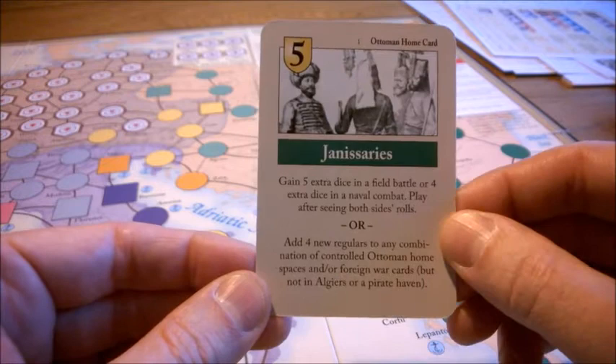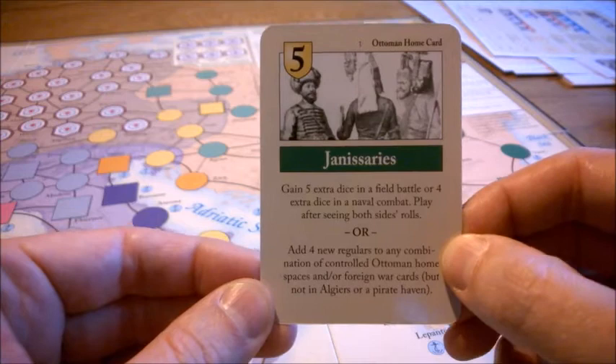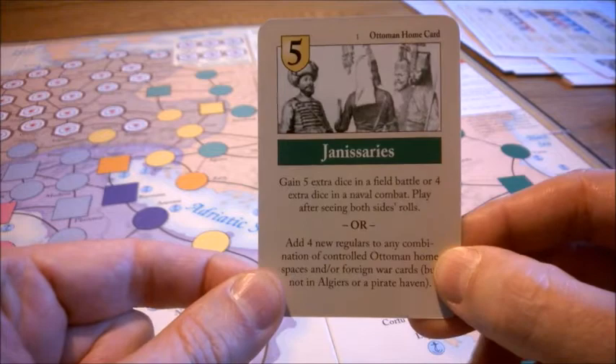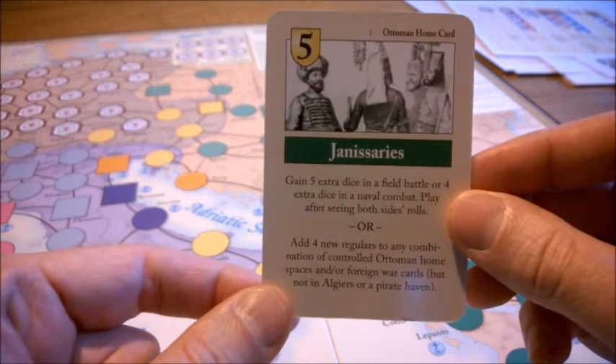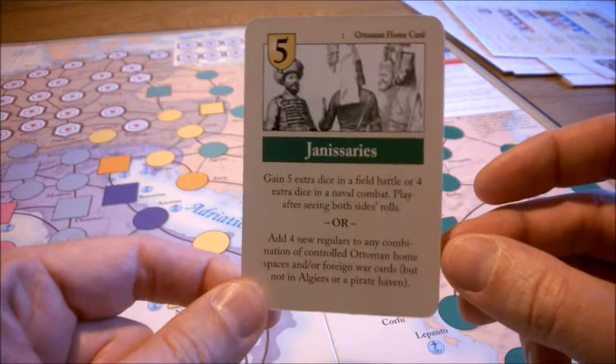The first ability is to gain extra dice in a field battle or in naval combat. What is especially powerful about this card is that you may see the dice of both sides before you decide if you are going to use it. So if you have just 2 hits and your opponent has 3 hits in a field battle, you might play this card to gain 5 extra dice and maybe score 2 extra hits to win the battle.